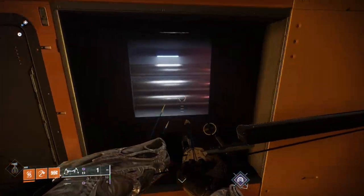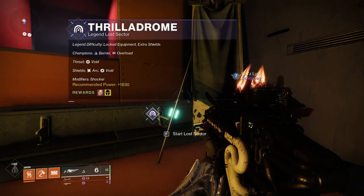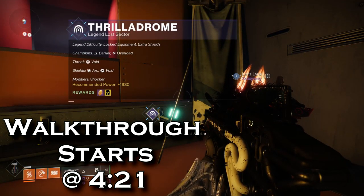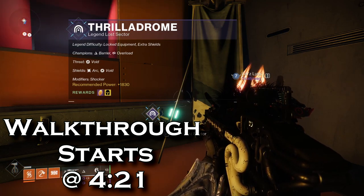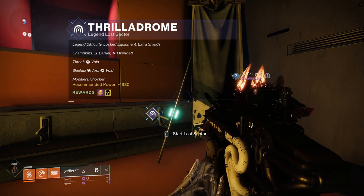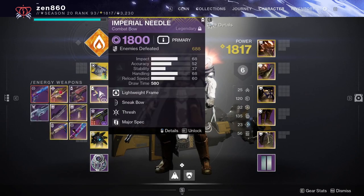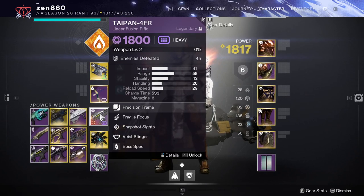And now that you know how to get there, let's get right into the build. Now in this Lost Sector, there are two Overloads and two Barrier Champions. With this in mind, we will be using Arbalest, a bow, and a heavier Linear Fusion.